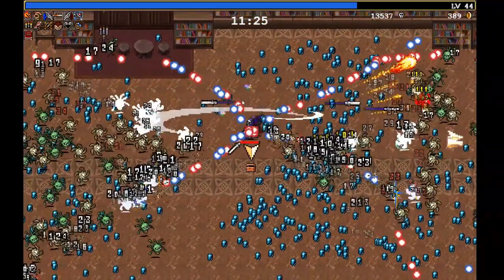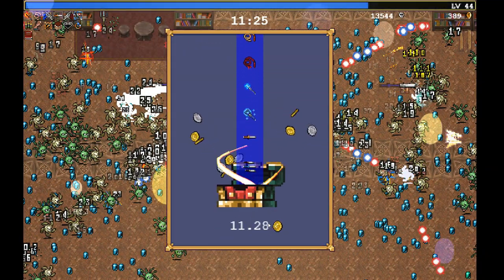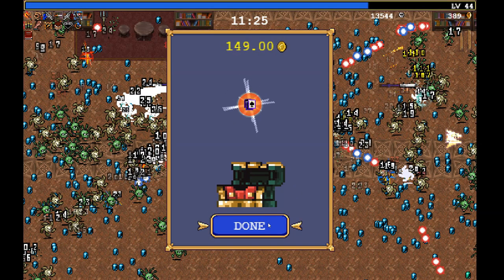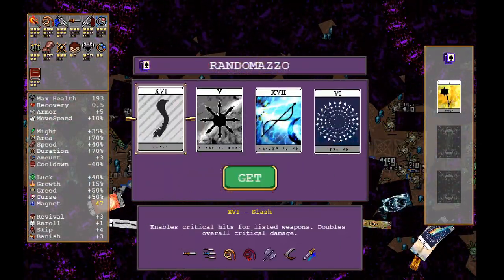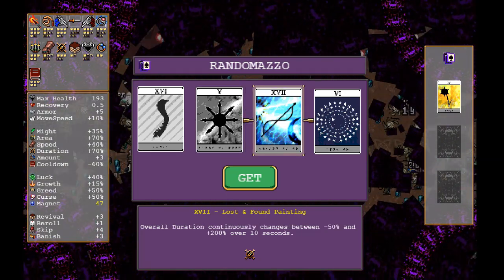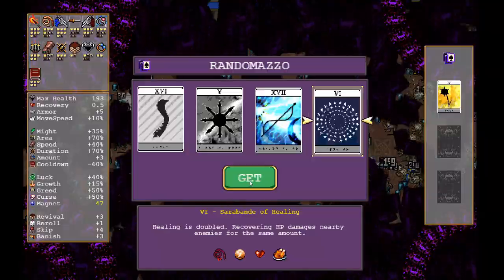Then pick up the chest — it has a card in it and you get to choose. There'll be more cards in the future, so I just picked a random one for the purpose of this run.